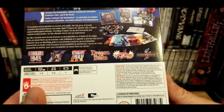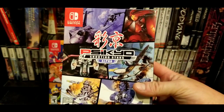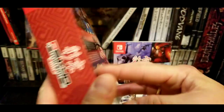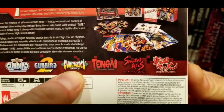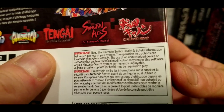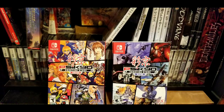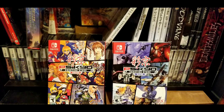Shooting Stars Alpha has Strikers 1945, 1945 II, 1945 III, Dragon Blaze, Sol Divide, and Zero Gunner 2 — which is an awesome game. It's weird how Zero Gunner 2 is on here but not Gun Spike or Cannon Spike, though that's a Capcom thing. If you're going to go for one over the other, definitely go for Alpha because I'm a big Strikers 1945 series fan.